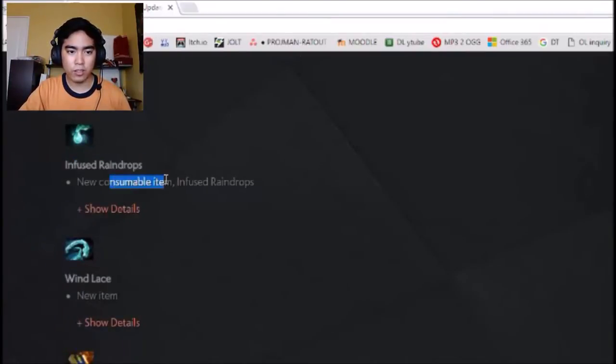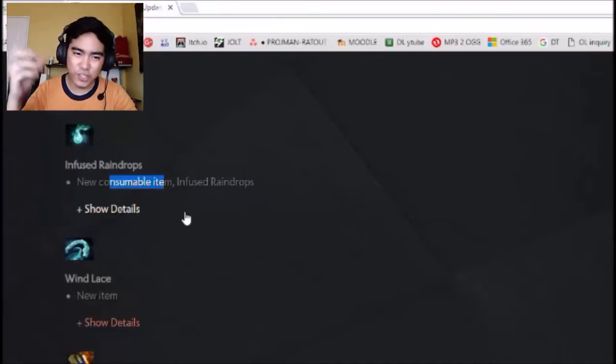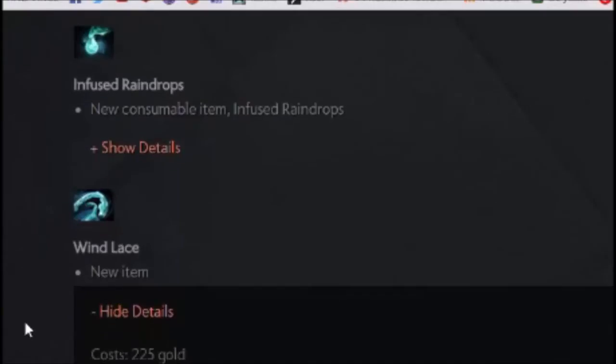Infused Raindrops — new consumable item. And Windlace — new item that gives plus 20 movement speed. It's used in the recipe for Drums and Yasha. Yasha already adds movement speed, so adding this makes sense. And for Drums too.